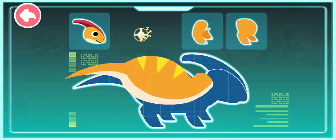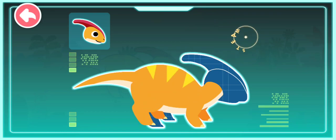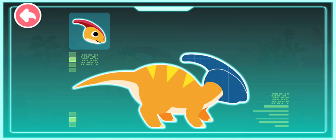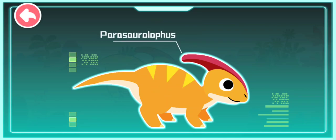A tall back. Strong forelimbs. Strong hind legs. A crest on its head. Parasaurolophus existed during the Cretaceous period. It is a large herbivorous dinosaur.